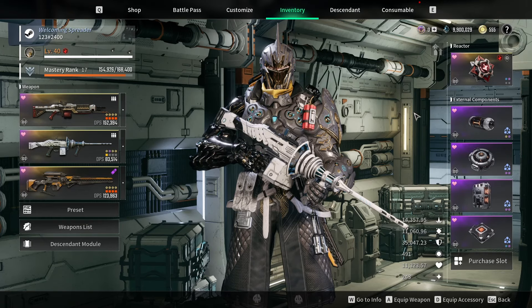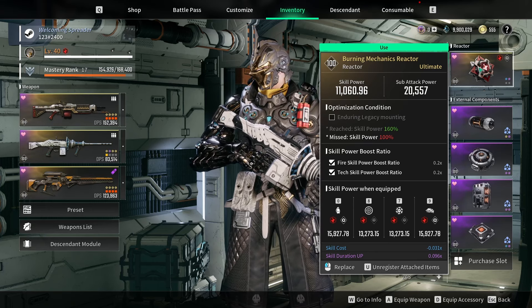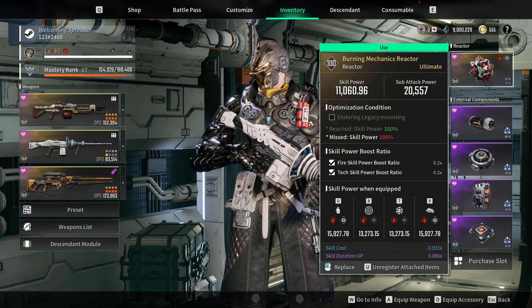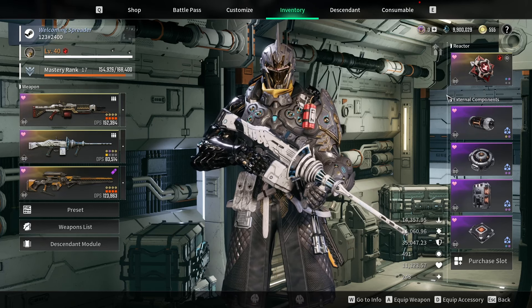For the reactor, nothing matters apart from your substats. You really want skill cost or skill cooldown — those are great — and skill duration, which basically helps me keep my Overclock up on Lepic to maintain firearm attack as much as possible. You don't need to worry about the mounting or fire/tech skill boost ratio, because the only time you'd get value from those is when you throw your grenade — so just take any reactor with the best subs for keeping the number-two ability active.